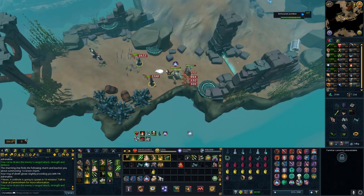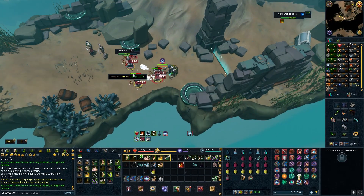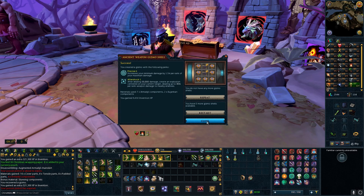Somehow I failed the first attempt, so I was going to need more Armadyl Components. I had my old Armadyl set in my bank, so I grabbed that, hit ED3, disassembled my Armadyl for the parts, hit my Invention Pot, and the second attempt was a success.